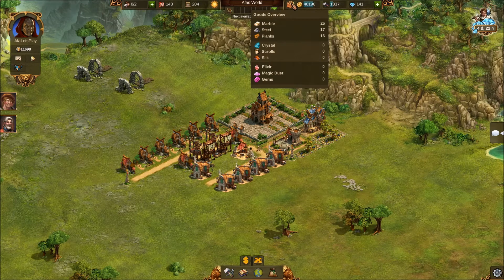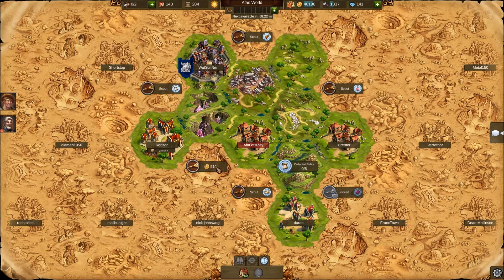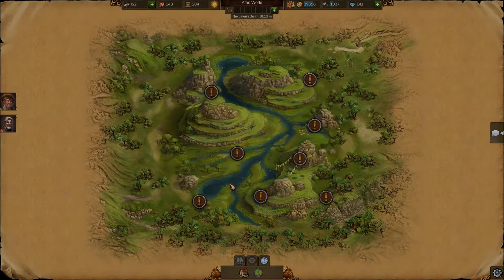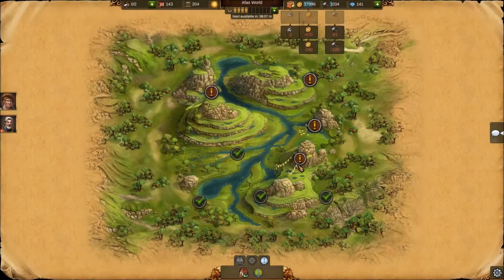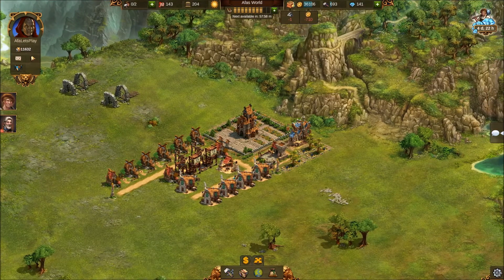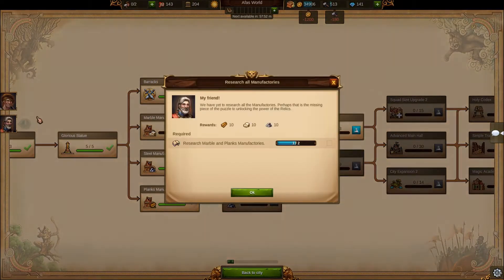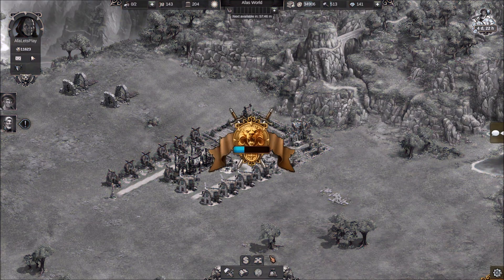We have enough goods to go to the world map again and keep scouting - whenever you can, scout, because it takes time. You always want to make sure you have provinces available to scout. We're going to keep pushing through all of these encounters to get the knowledge points needed to unlock that next quest. If you're not sure what you're doing, just follow the quest chain - it basically gives you your route and tells you what order to do things in.